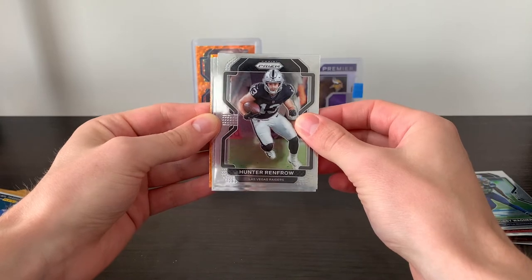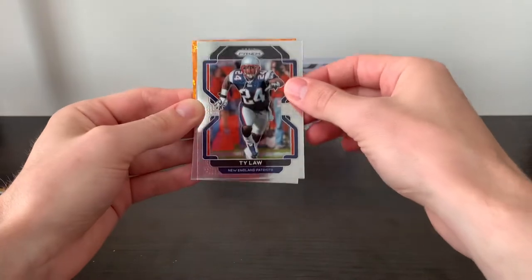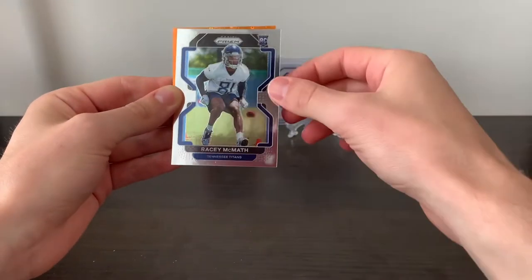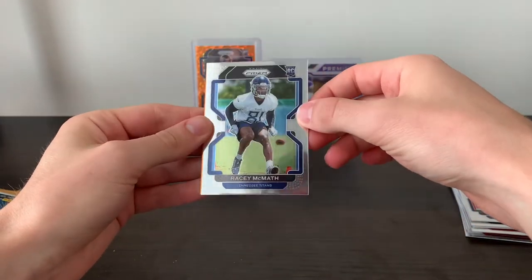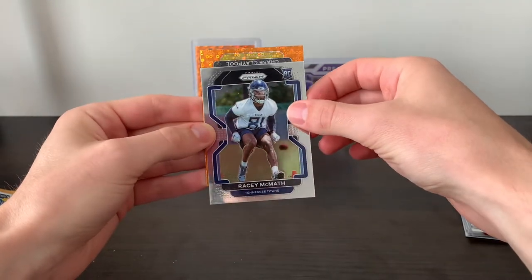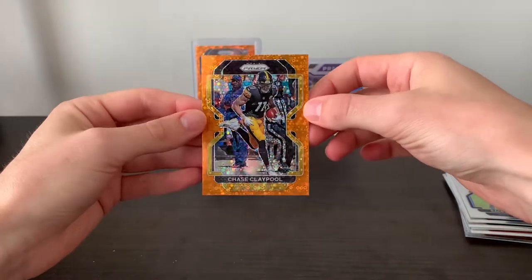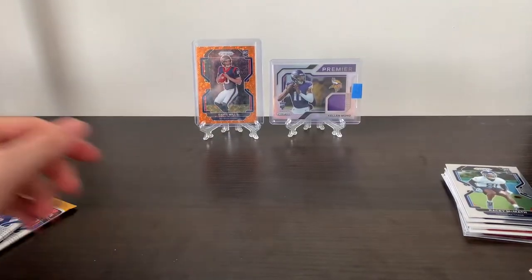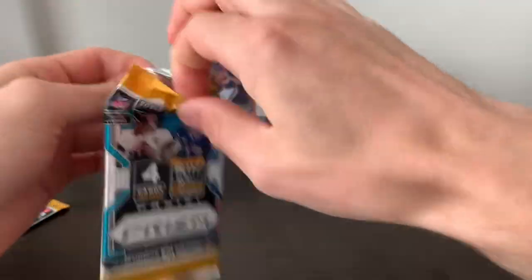Hunter Renfro — little sneaky good Hunter Renfro card there. Ty Law. Love me some Ty Law cards, always happy to pull that. Racy McMath, our next rookie of the box. And Chase Claypool on our Disco here. I think Claypool could have a better year than a lot of people are making it out to be. We'll see what happens with him. That Pittsburgh offense should be interesting.